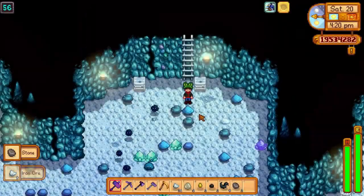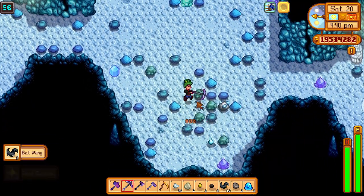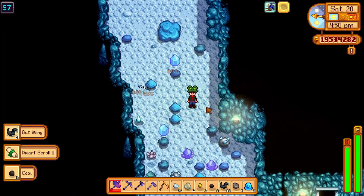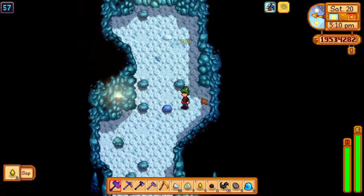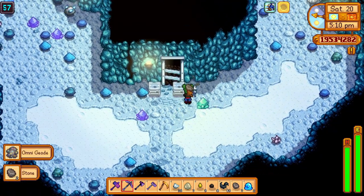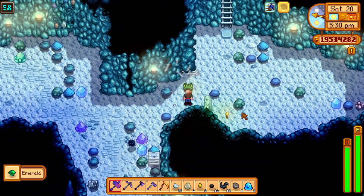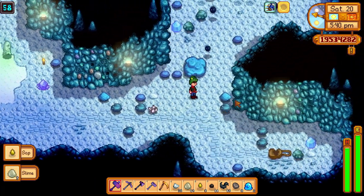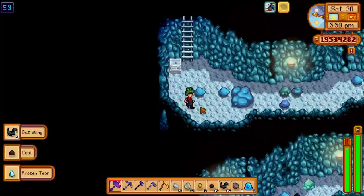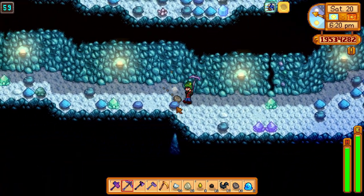Unfortunately I was kind of silly and I didn't check the luck for each of the days, so I have no idea what the luck was. I went around the same time each day — on the day without monster musk I went around 20 minutes earlier than with it. I will also say that I have gotten the Burglar's Ring already. You can get this by slaying 500 dust sprites and then talking to Gill to collect the reward from the Adventurer's Guild. This raises the chance of them dropping coal from 50% to 75%, which is going to make a huge impact, so you will likely see a drastic difference if you do not have the ring — though it will overall still be a very good method.